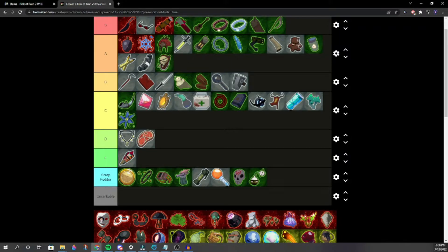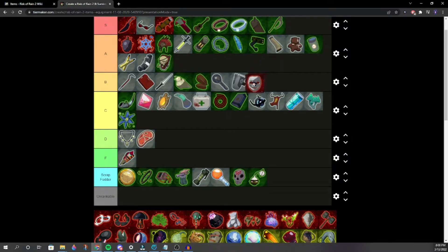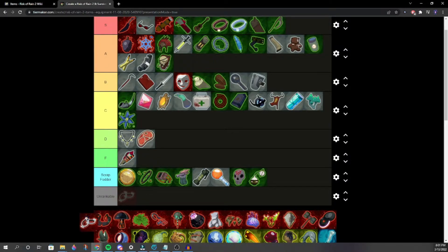Happiest Mask — mid B, some say low A. One player would much rather have Crowbar, Gasoline, or Tri-Tip than Happiest Mask. Happiest Mask generally underperforms. Head Stompers — low B, maybe higher B. One player loves Happiest Mask. Head Stompers goes directly in front of Happiest Mask.